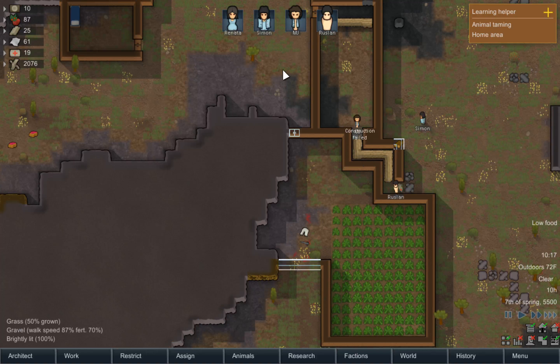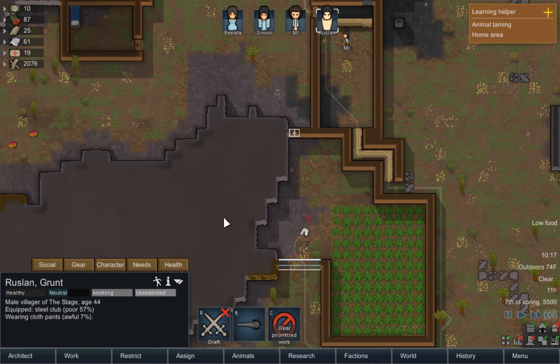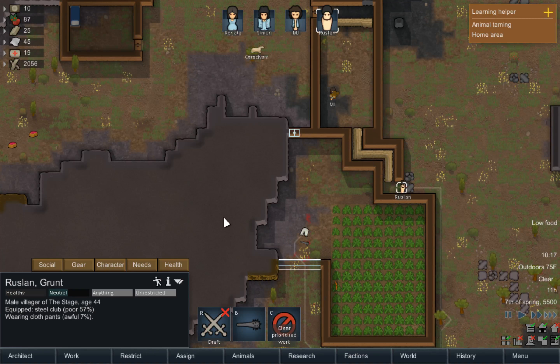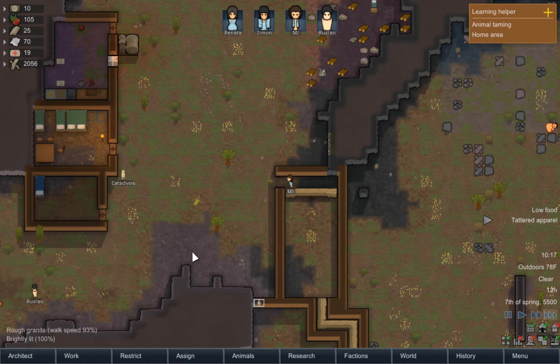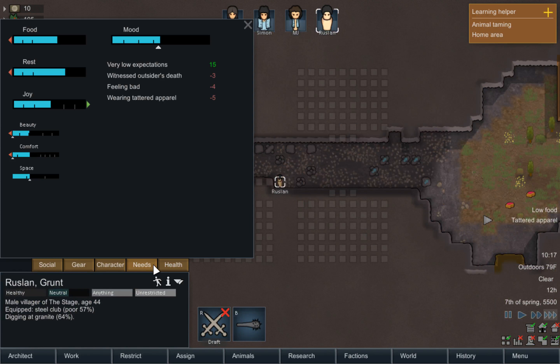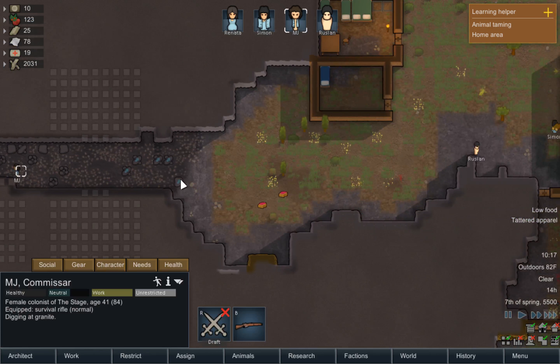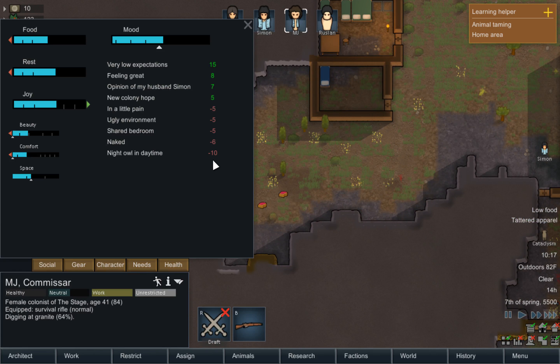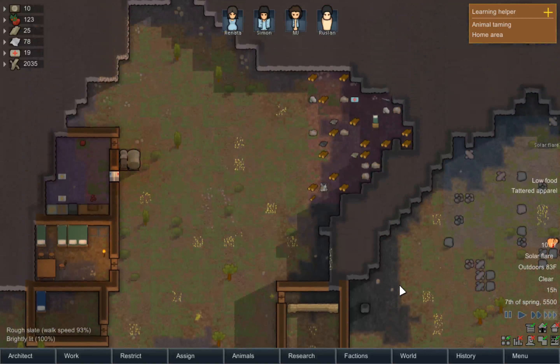Alright, so one of you guys can put on these pants. Rustlin, you have no clothes on. Where are these pants? Before they deteriorate to nothing. I know you have tattered apparel now, but at least it's better than being naked. Tattered apparel is a negative five mood penalty. Naked is a negative six. I guess it is slightly better, but not really much.